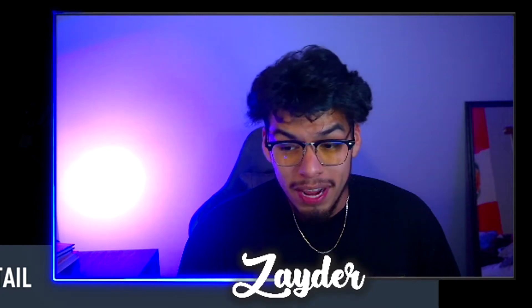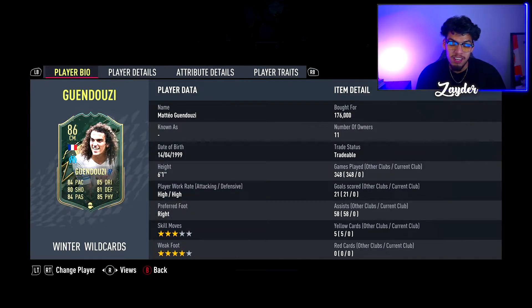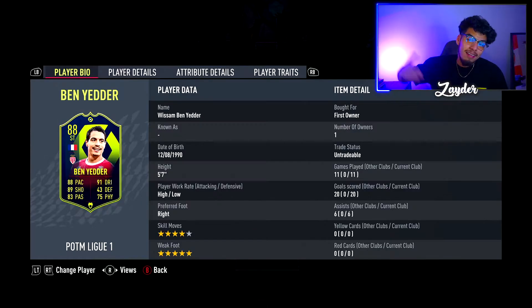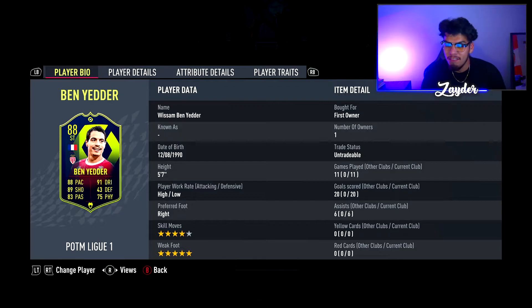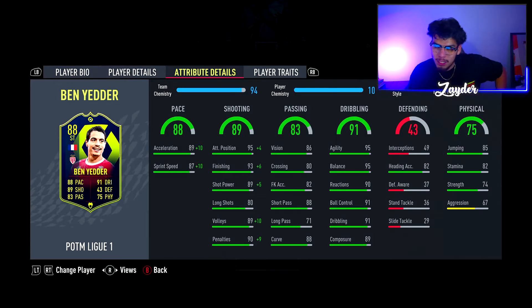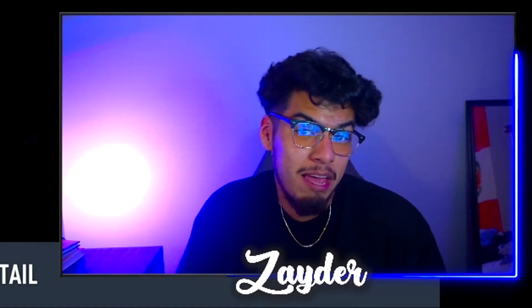At the right CAM spot, this is a card I just bought and haven't even used yet, but I've played against him quite a bit and know he's actually cracked — Matteo Guendouzi. 176,000 coins is what I paid for him; on PlayStation he's much more expensive. Every time I play against him he is just so annoying in midfield. At the striker spot, who else can we have but POTM Ben Yedder — 11 games played, 20 goals, 6 assists with a Hunter chem style. He is so much fun. I completed him for around 20 to 30,000 coins using fodder from the previous video.